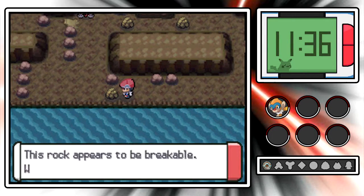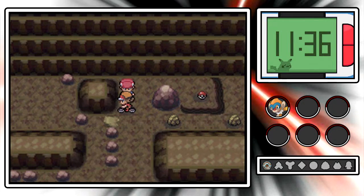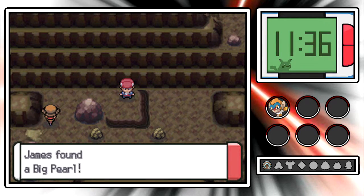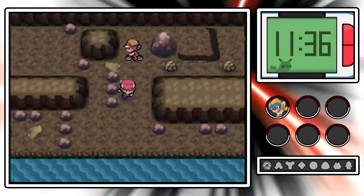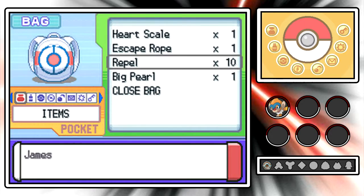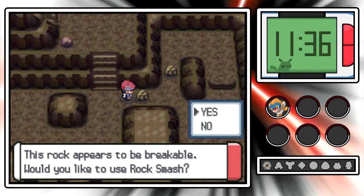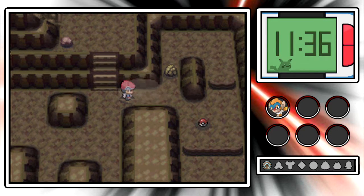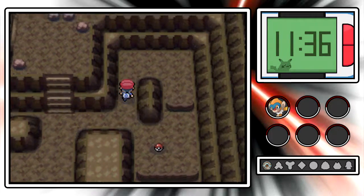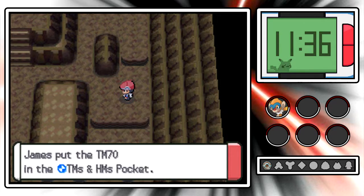I think there's also a couple trainers here too. The NPC just tells me that when I have a bike I can go over those bumps. A Big Pearl! That'll actually sell for a lot of money - that's a pretty good item to have. Repel wearing off - come on! I bought 10 of these to get through the route before Jubilife and I'm going to be using them now. I might only be able to use one more after this. I don't wanna run into any wild Pokemon here in the Oreburgh Mine. Let's hop down here and grab this item - it's TM-70 Flash!